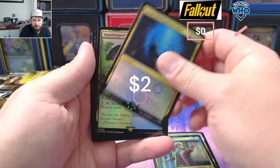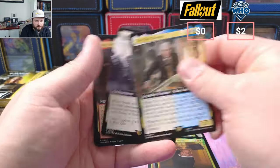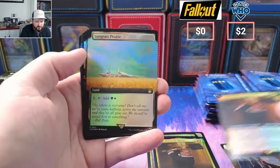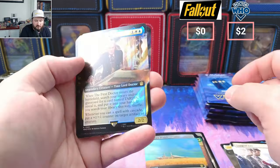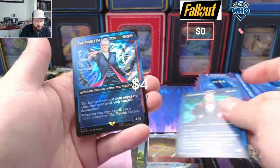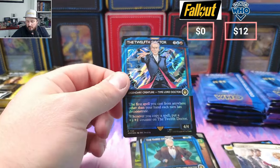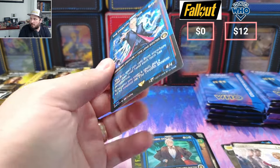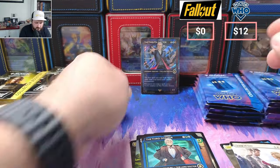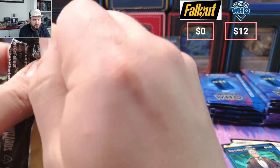First Doctor pack — we got Grasp of Fate, couple bucks on that. We got the Nurse, Once More, Sungrass, First Doctor for its Surge. And right off the bat, the 12th Doctor in Surge — so we're going to go ahead and sleeve him up. Right off the bat we pulled our Surge Doctor!